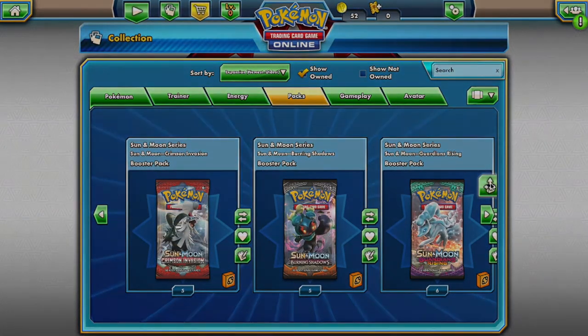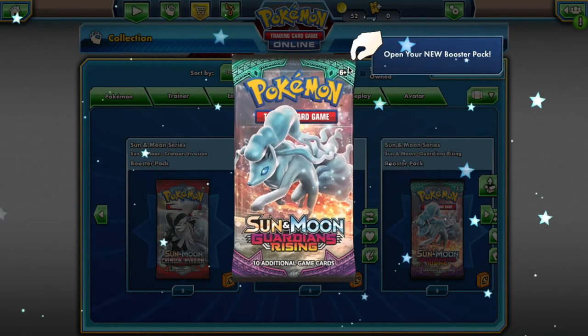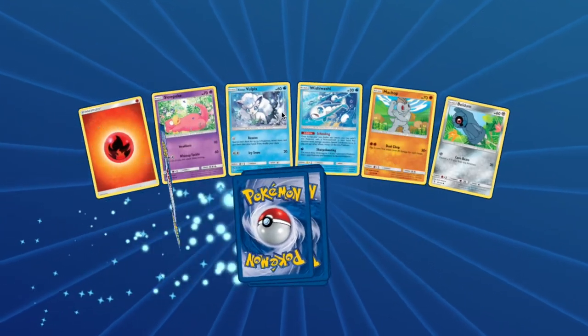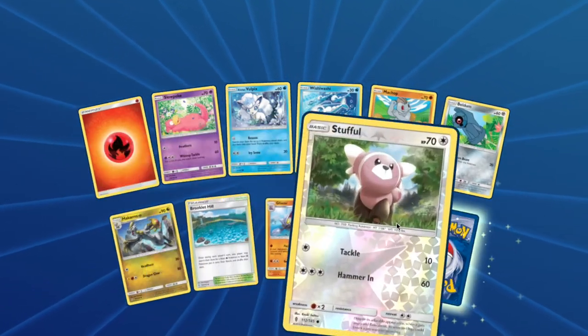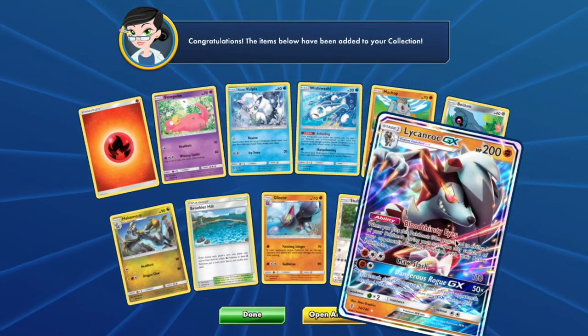From Guardians Rising you will have access to: Slowpoke, Alolan Vulpix, Wishiwashi, Midshot, Beldum, Hakamo-o, Gliscor, Stufful, and Lycanroc Night Form.